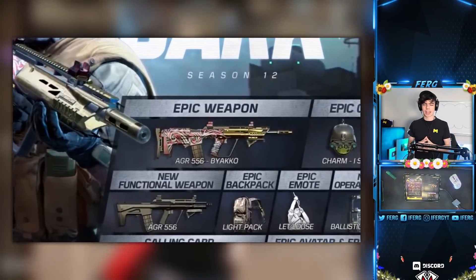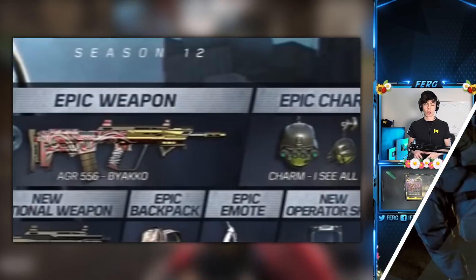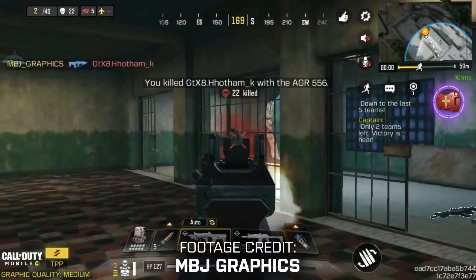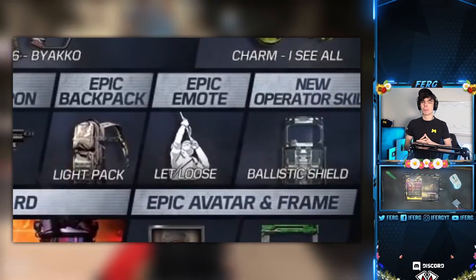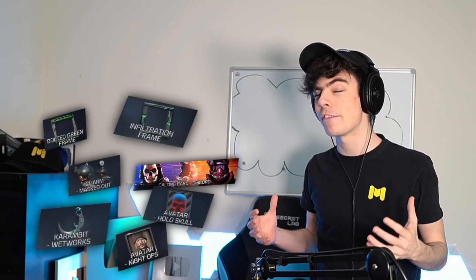Over to the right hand side we have another epic weapon — a brand new weapon in fact, the AGR — along with two epic charms. Then below that we have the first view of the OG version of the AGR, along with a backpack, an emote, and the new ballistic operator shield which looks pretty spicy. And then at the very bottom right we have all of this stuff, just random things thrown in to make the battle pass more interesting, but really not the main driver of why you would purchase one. Still pretty nice though.